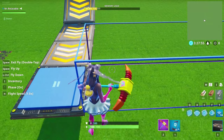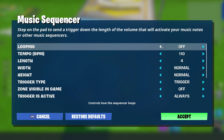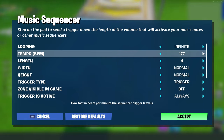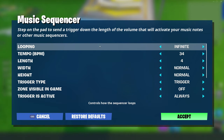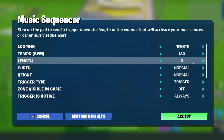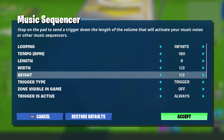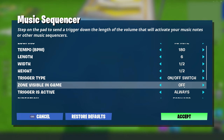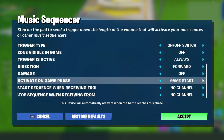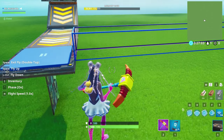We're going to put a music sequencer just like that and start modifying some settings. First thing: go up to looping, put that on infinite. Tempo, go all the way up to 180. You can use the arrow keys for speed and tempo — just click on any part of the tag you're trying to modify and use the arrow keys to move it up and down. Length: put it on whatever output amount you want, so we're doing six. Width will go half, height will go half. Trigger type is going to be an on/off switch. Trigger is active — make sure that's on always — and then activate on game phase: game start. That is the first of many music sequencers that we're going to modify.